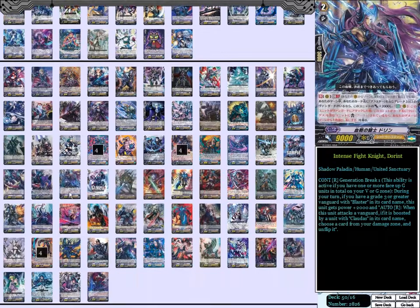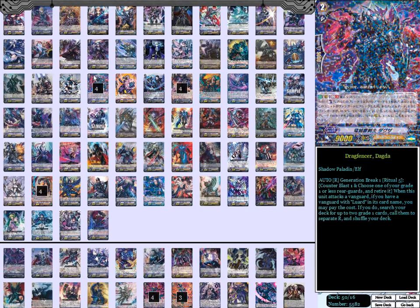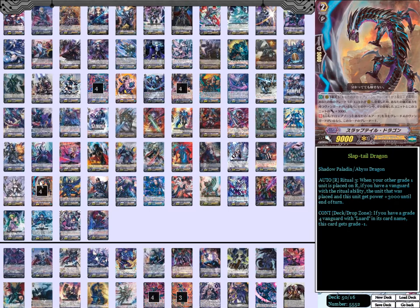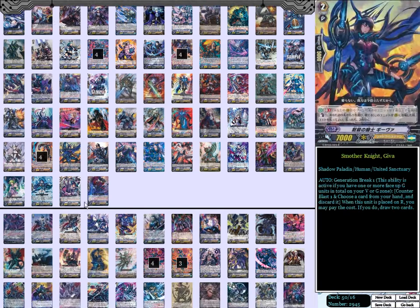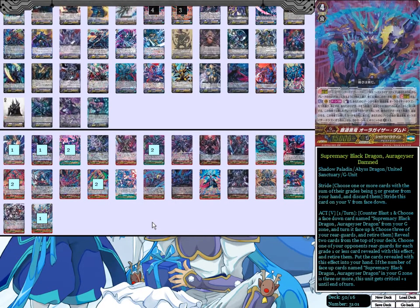Moving to the grade twos. Not much has changed, honestly. Four Dogda — Jackpunch of Dogda is just your ideal main ride target, because you don't want to ride into anything else. Four Morphesta, because this card's amazing. And four Slap Tilt Dragon, because this card's also amazing, just a bit harder to get off the requirements. The grade lineup is still the same as usual.